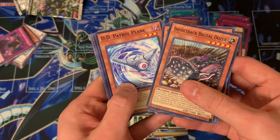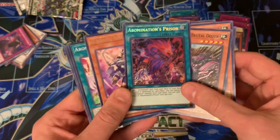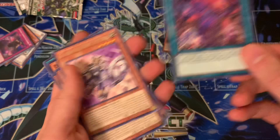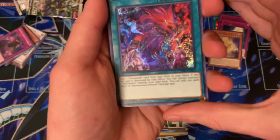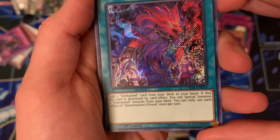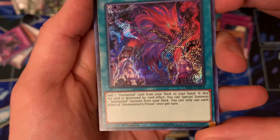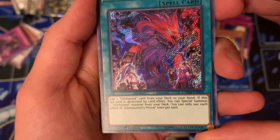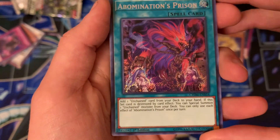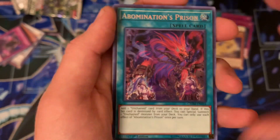Let's see if we can get anything above super. Hey, secret rare — Abomination's Prison! Let's read this card: add one Unchained card from your deck to your hand. If this set card is destroyed by a card effect, you can special summon one Unchained monster from your deck. You can only use each effect once per turn. That's kind of cool — it's basically like a ROTA for the entire archetype. Really cool.